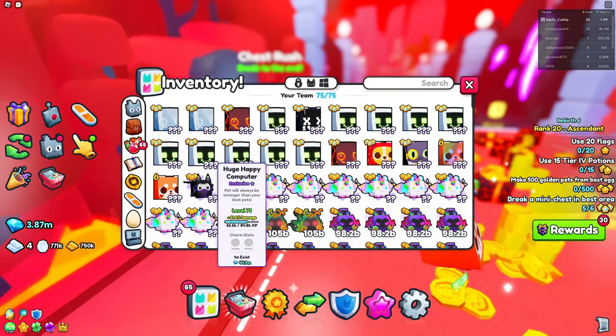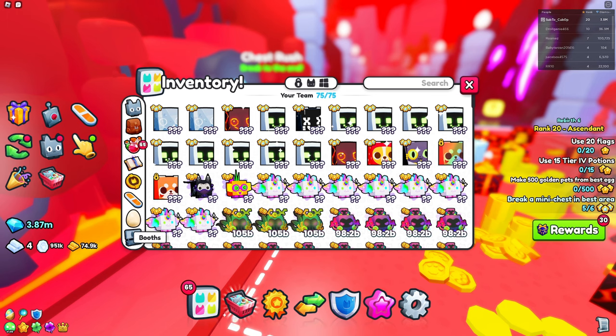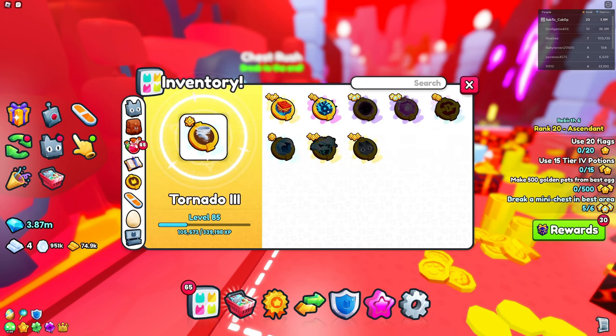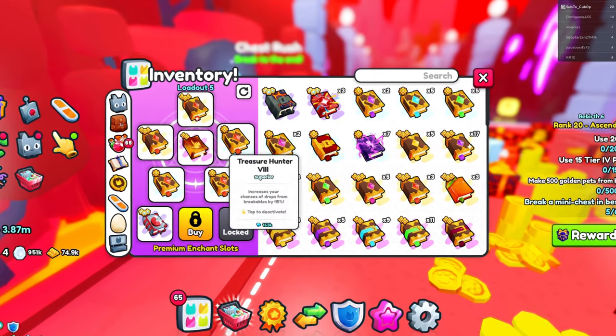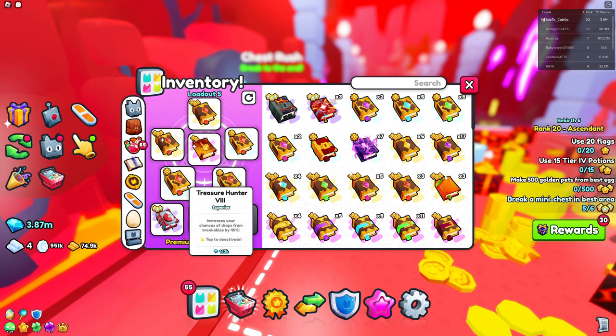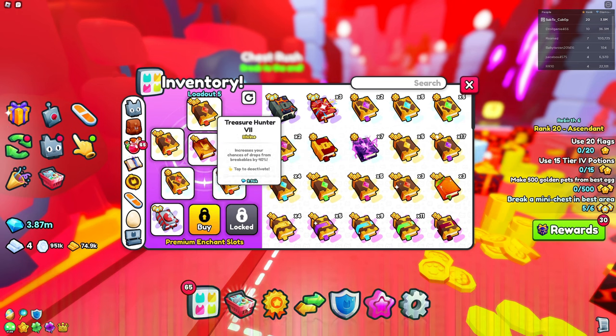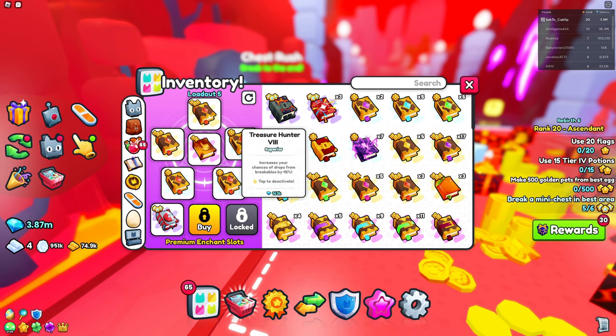I'm going to go into my inventory right now, and we're not actually going to head in just yet because we want to set up all our enchants and make sure we're ready. Hoverboards don't really matter, ultimates don't matter, but you want to go to chance. This is pretty much the loadout you want — around 70% of all your slots being used by treasure hunters because they'll increase your drops by a ton.